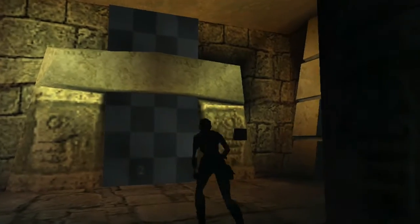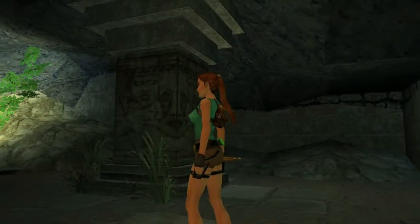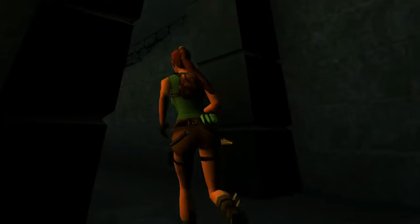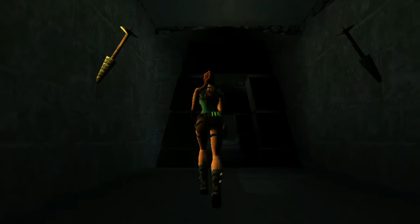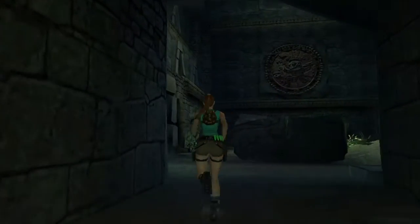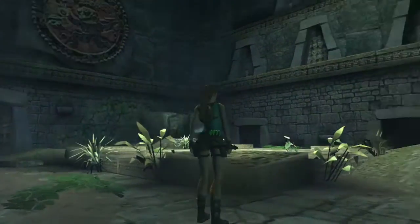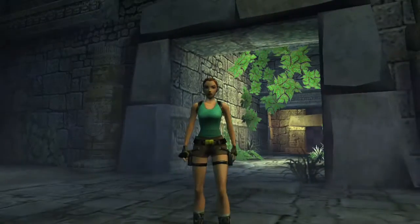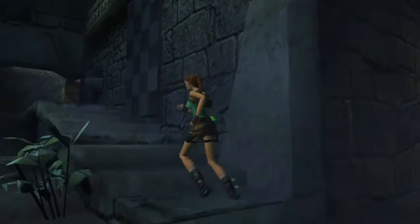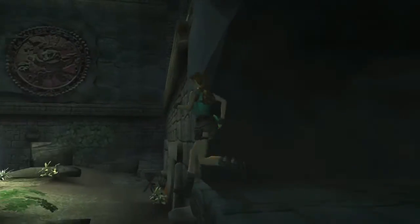So this level is Vilcabamba, and this door doesn't open - I found the key for it but it doesn't open. It's very nicely done and this is not a TRLE. The textures are, I think, original to what they wanted when the game was being developed. I think I heard something about Legend - that's where Lara's physical appearance is based on. There must have been some cross collaboration with some of the assets, plus the original Tomb Raider 1 textures and some Angel of Darkness as well, so there is a mixture.